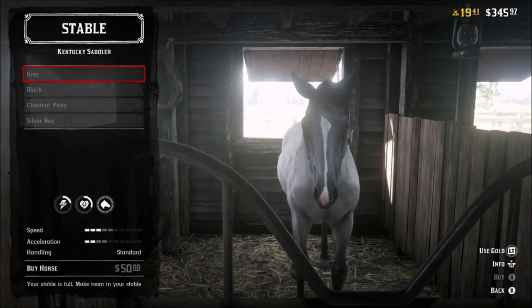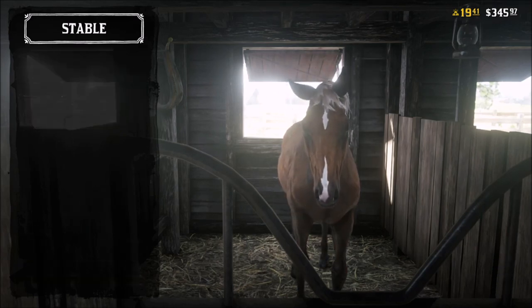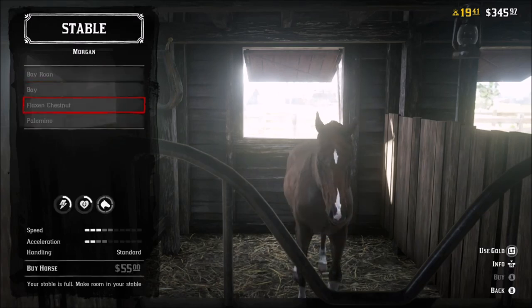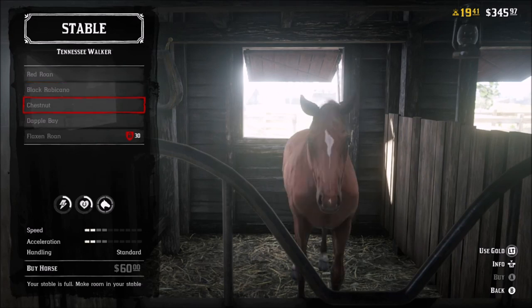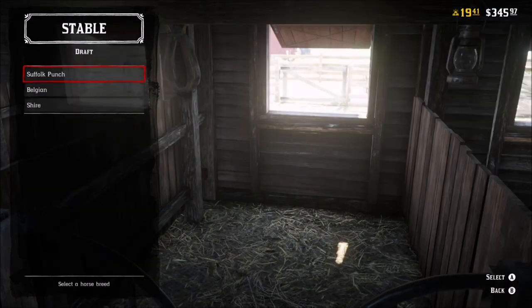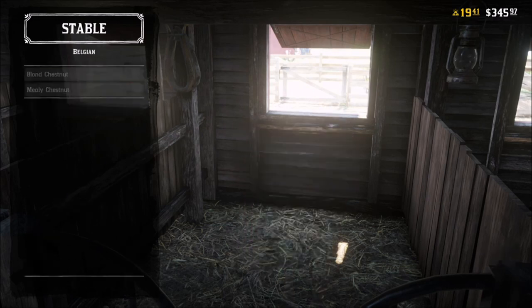Here we are in the stable to look at some horses. You'll notice some of the early horses you get in that first mission — you have the Kentucky Sadler, the Morgan, and the Tennessee Walker. The Sadler and the Morgan basically have the same speed stat of three and two. If you ended up getting the Tennessee Walker, you really need to go ahead and upgrade your horse because it only has a speed stat of two and two. There will be another horse that unlocks at level six, which is the Belgian Draft Horse — it's a pretty good horse that starts out with a stat of three and three.